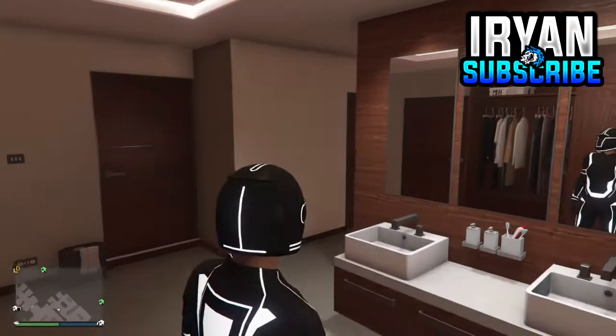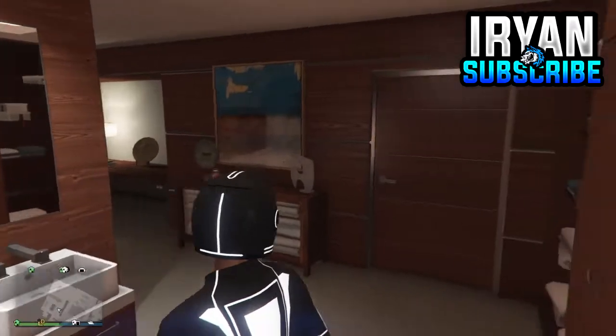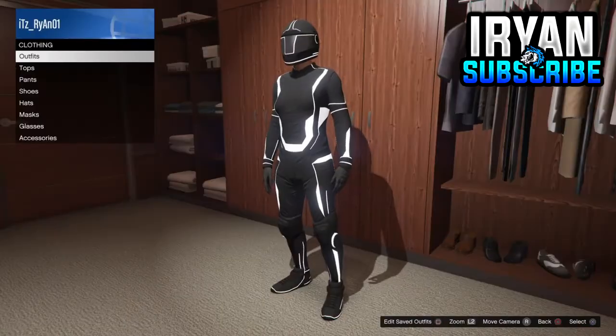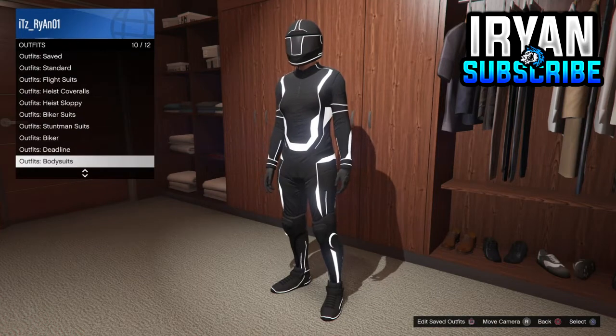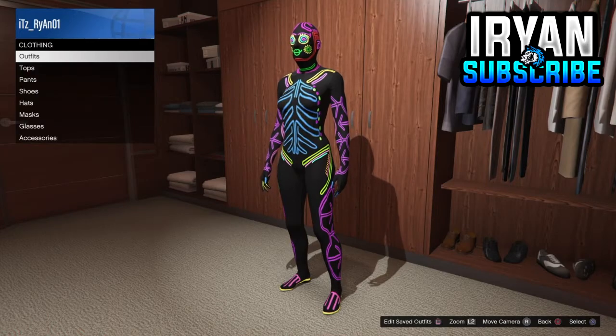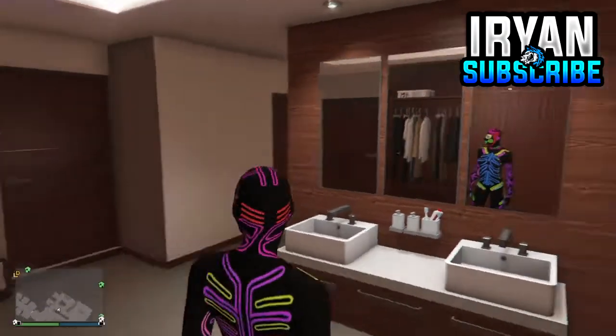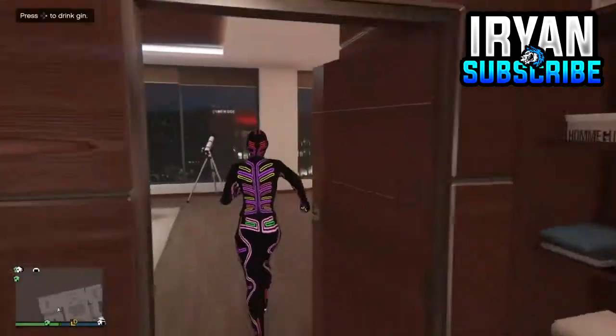Back out of that and go back down until you find bodysuits. Equip a random bodysuit — I don't know why I exited out of the wardrobe there, just equip one of the bodysuits — and from there go over to the telescope.